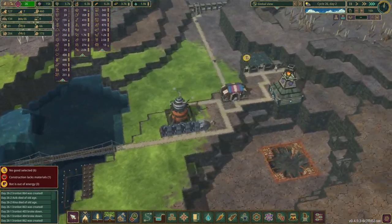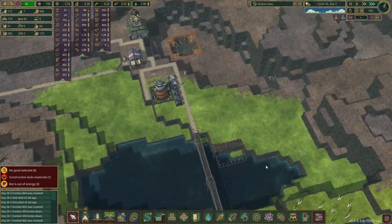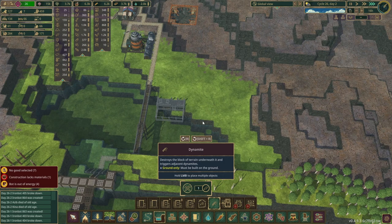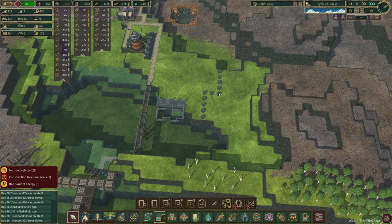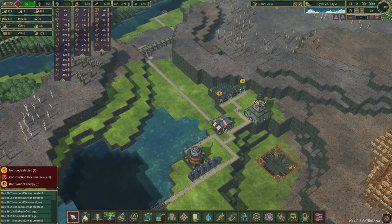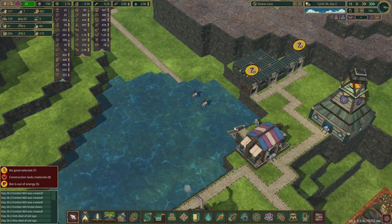Beautiful! I still want to run a water channel into here. Let's do that — and let's not do it straight, let's do it kind of wonky-ish, it doesn't really matter how we do it. These are out of range — no, okay, neither are you, okay cool. You're bringing logs — cool.